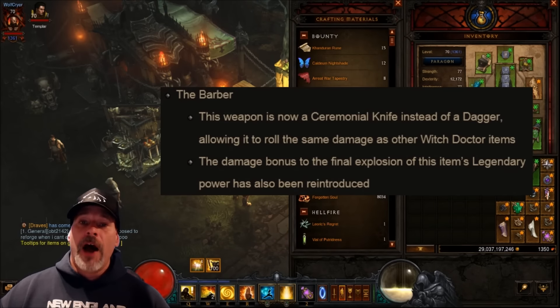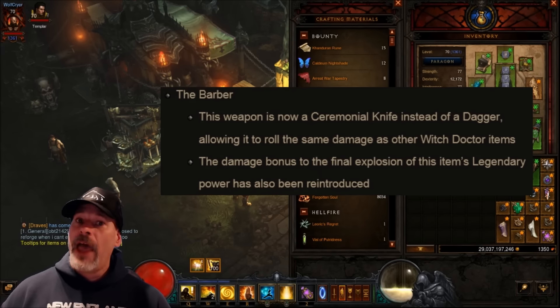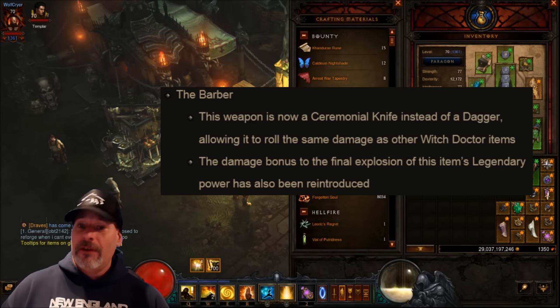Next up: The Barber. This weapon is now a ceremonial knife instead of a dagger, allowing it to roll the same damage as other witch doctor items. The damage bonus to the final explosion of this item's legendary power has also been reintroduced — nobody saw that coming. It definitely needed to go back once they fixed all the bugs. Now Spirit Barrage might end up being a thing, which would be wicked cool. Let's hope some good testing goes on to see what this can do.